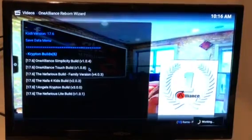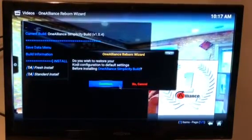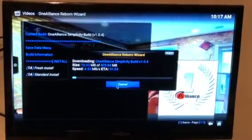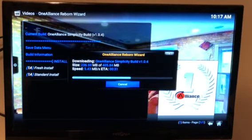I'm going to click the One Alliance Simplicity build, then do a fresh install and continue. It's going to download — the progress bar will go completely across the screen once it has downloaded the 405 megabyte file, then it will install. Once complete, you will see a pop-up and you will choose to force close the profile and force close Cody. Then you can reopen it for it to do all of its updates, which takes about five to ten minutes to download all the skins and everything it needs to gather all the links correctly.